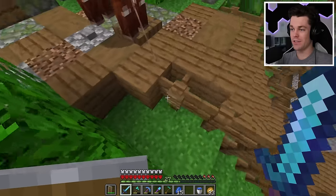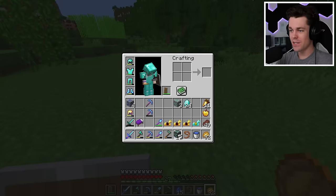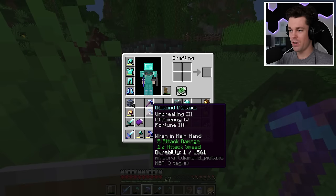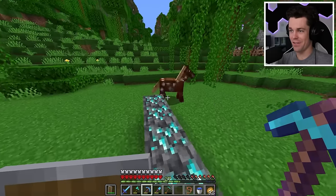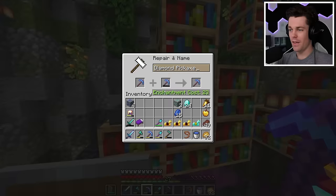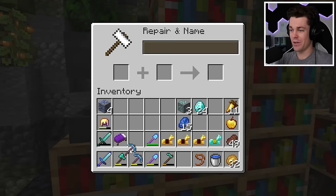I'm already below 30 levels again, so let's grab my horse and head back to the XP farm. Wait - I forgot the whole reason why I wanted to get fortune 3, and that was to mine up these diamonds. So let's grab my fortune 3 pick. We need to combine it first. Let's head over to my anvil - 13 levels, but it's a maxed out pickaxe so it's worth it.